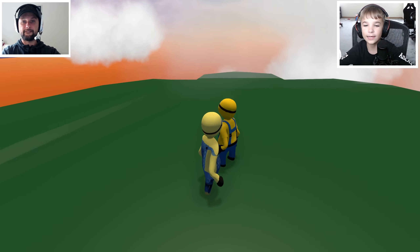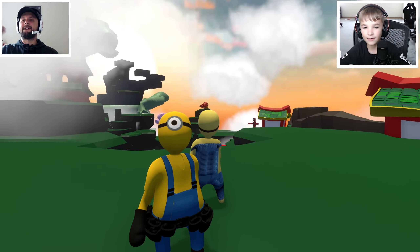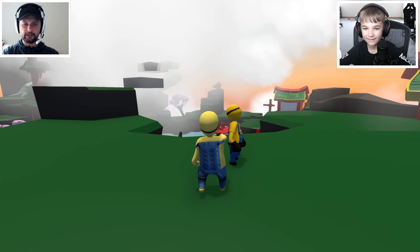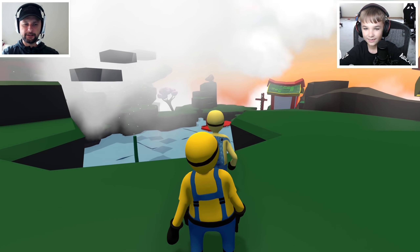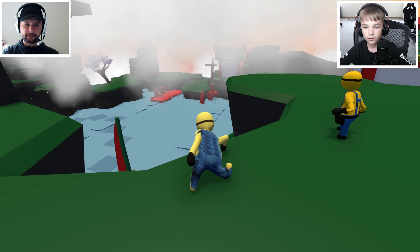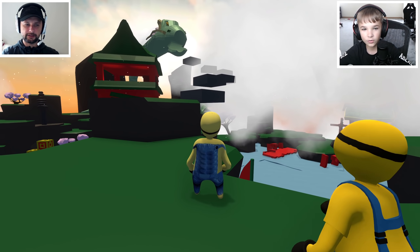Okay guys, it's us and today we're playing Human Fall Flat! I'm a dad, hello gamers. Today we are minions in a cool colorful place. Look at this place — there are sailboats, a rowboat, boats, and look at the dragon!